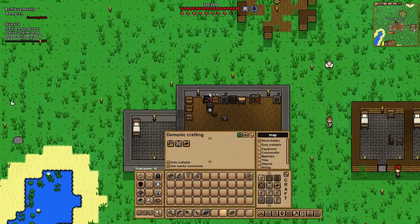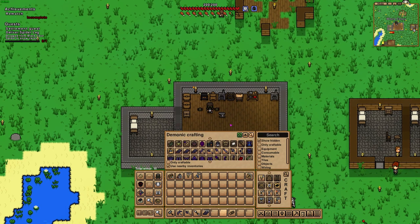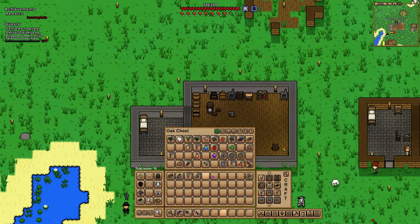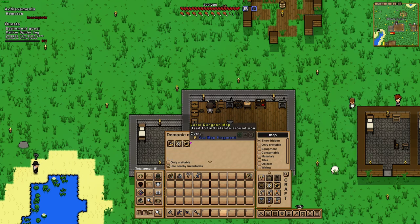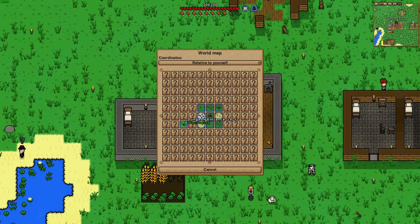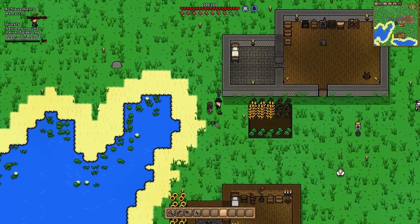We're trying to build some demon armor, and for that we need void shards. The demon armor is way better but requires those void shards. According to the wiki, we get them from killing a void wizard. So we built a local dungeon map, which showed us there's a dungeon right nearby. Today we're going to go try and take that out — hopefully it has void armor — so we're heading over there.